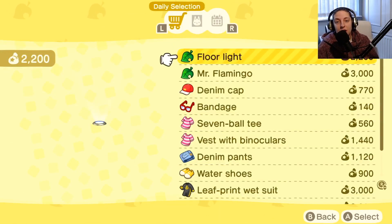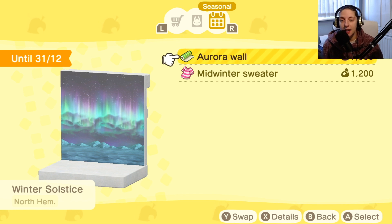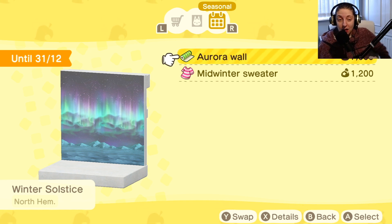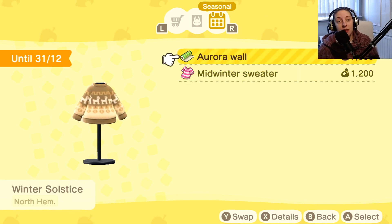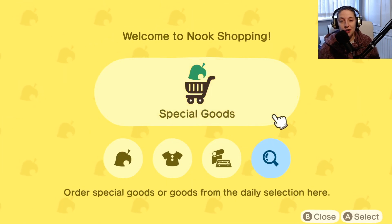If you go to Nook Shopping and across to seasonal items, you can see there are two seasonal items available. You've got the aurora wall, which I think is absolutely insane — I cannot wait to use it, I've got a really cool idea for it. You've also got the midwinter sweater, which is for the winter solstice. Both of those are available until the end of December in the seasonal section of Nook Shopping.